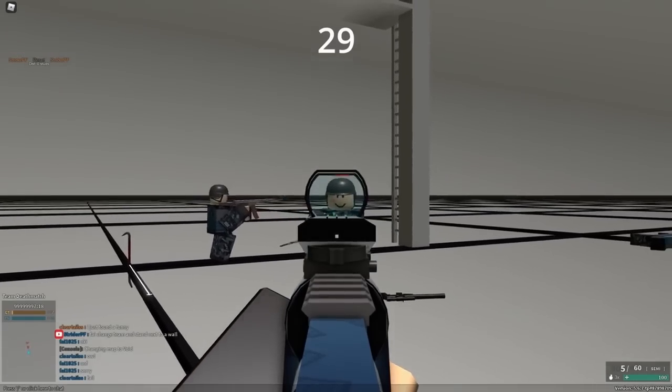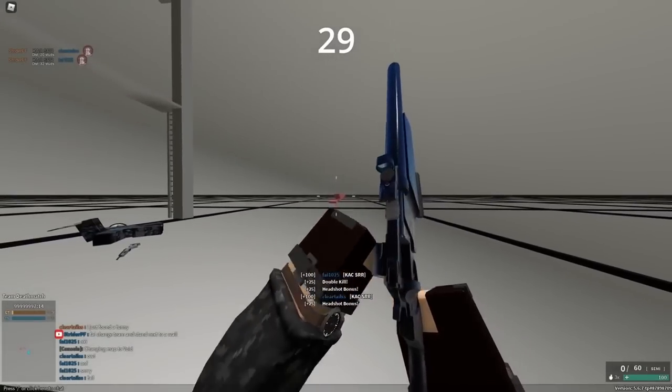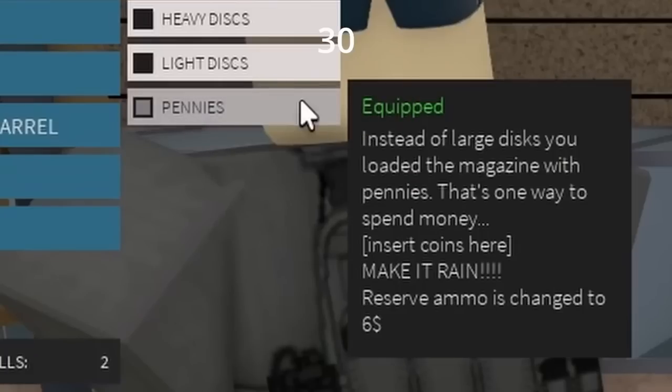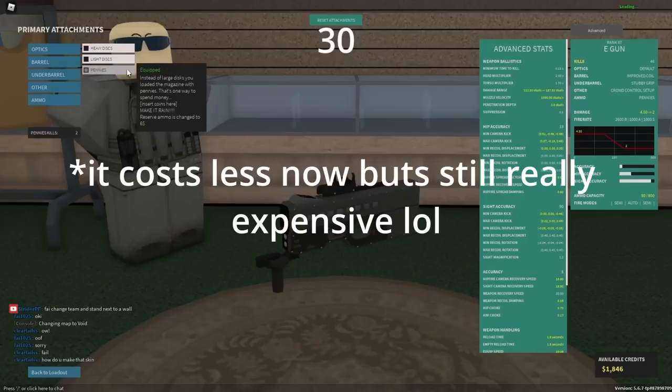The KAC SRR is very good and incredibly sneaky. It actually has the same sound effect as the AS Val with silent. It is so quiet. If you're gonna buy a conversion, make sure to check the price first. For example, something that's pretty trash, like pennies, can actually cost up to like 10,000 credits.